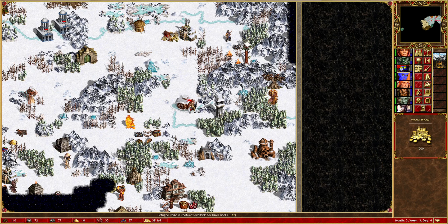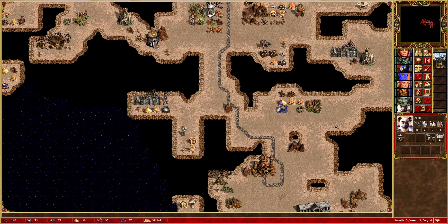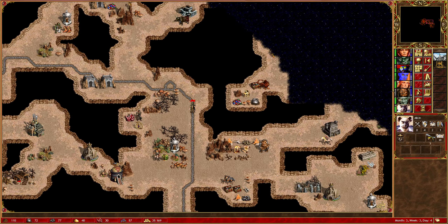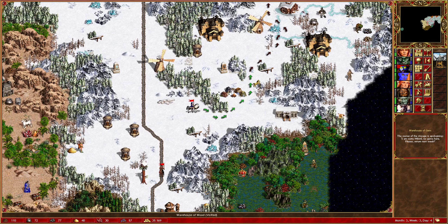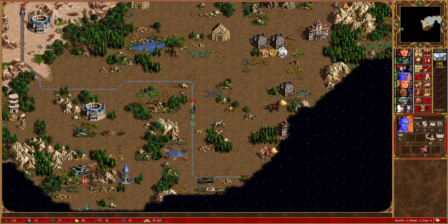Another 1,000 gold, always useful. I guess we just leave Thane where he is — we can check the refugee camp on the way back up when we're actually ready to hire the rest of the giants. Ziff is pretty much in the right spot for another hero to meet with him, which means Alkin is not. Halon can pop himself back on the Warehouse of Gems for next time. Caitlyn's just making herself available to the Warehouse of Wood next time as well.